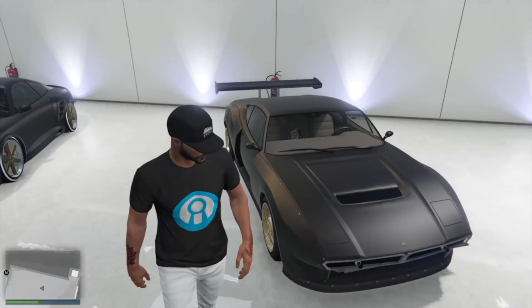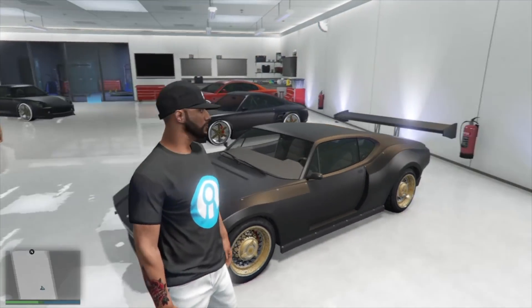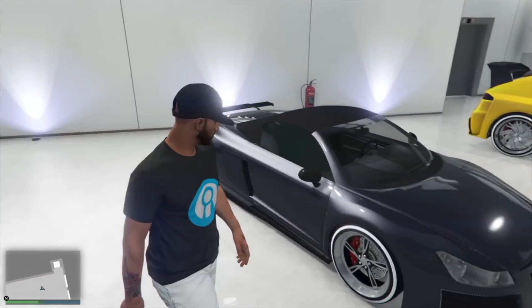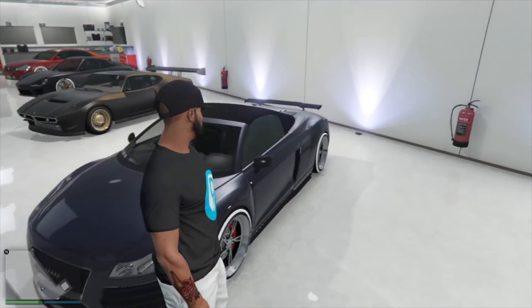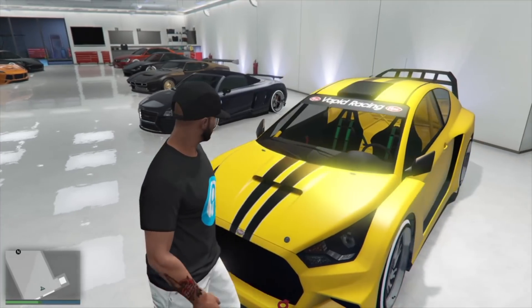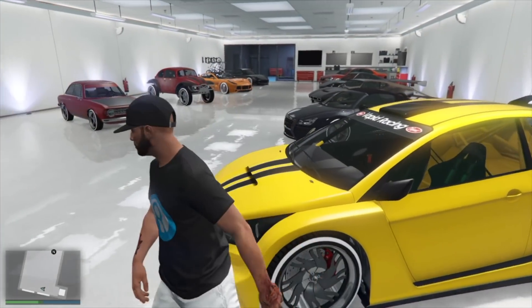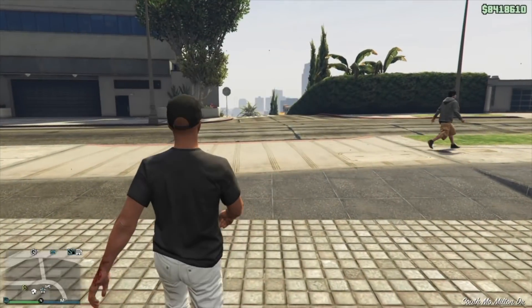We've got a bronzy black Viscera on black wheels, a 9F Cabrio Convertible on dark purple on black wheels, and a two-tone worn taxi yellow with worn black and a worn black wheel Stafford. That Stafford looks like an old school taxi yellow and black - really cool, old school look.